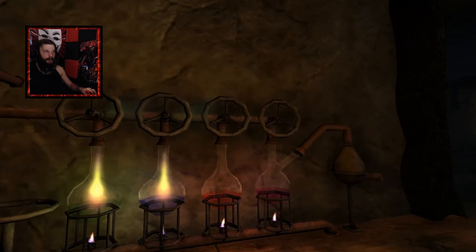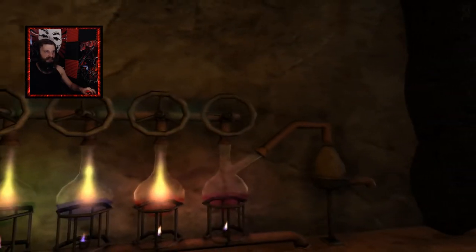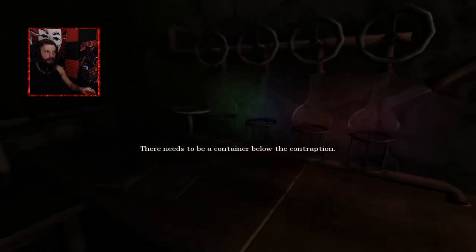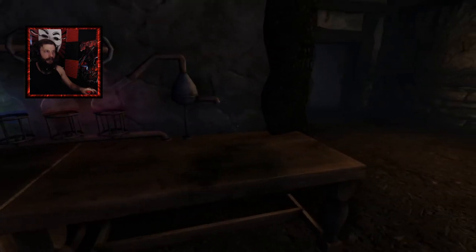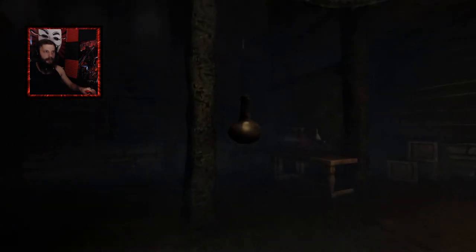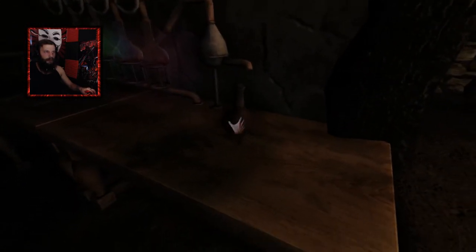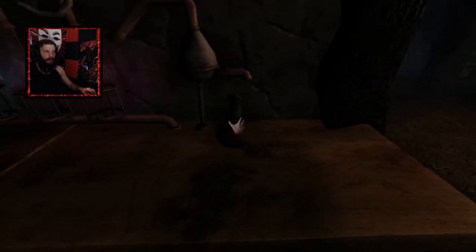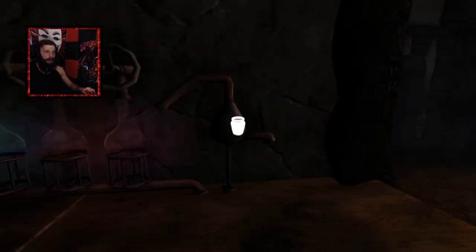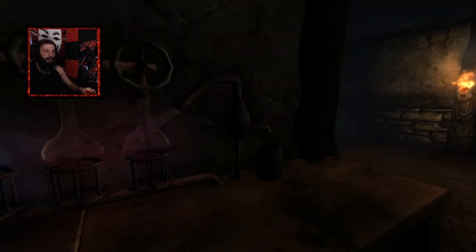I really hope this doesn't explode. Yes! There needs to be a container down below. Oh, please tell me I didn't just waste all my shit. How do I get a container? Oh no, I blorped them all down the hole. Can I take this? I have a chemistry pot! Okay, I was just blorping the wrong spot.